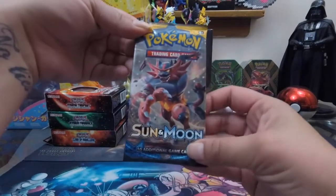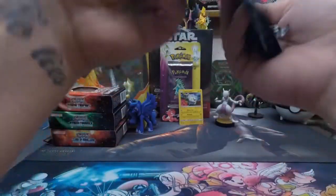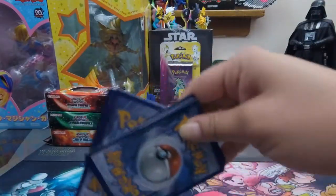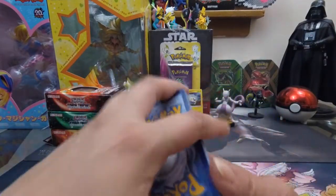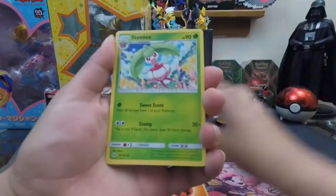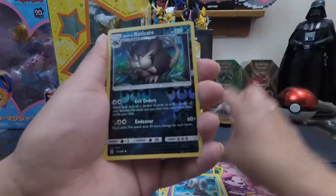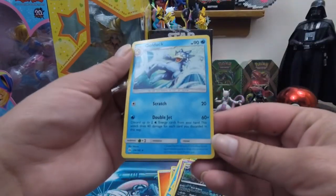Last pack of the first blister — let's hope for some goodness! It's a Leaf type energy, no Fire. We've got Stenny, Poliwhirl, Brion, Yungoos, Rowlet, Cosmog, Lilipup, Wingull, a Reverse Holo Alolan Raticate, and a rare Golduck.